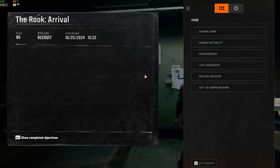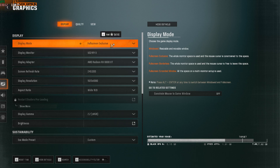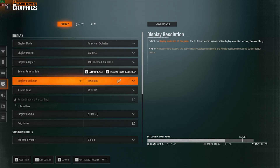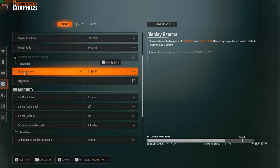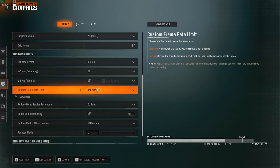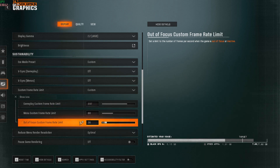Now drop into the game for the best in-game settings. Press Escape, go to the Settings gear, and head to Graphics. For display settings: set Display Mode to Fullscreen Exclusive, Display Monitor to your native monitor, refresh rate to the highest available, and Display Resolution to your native resolution (you can lower it slightly and upscale for more FPS). Aspect ratio should match your native monitor. Display Gamma: 2.2. Eco Mode Preset: Custom. V-Sync Gameplay and Menus: both off. Set Custom Frame Rate Limit to Custom — for a 240Hz monitor set it to 237, 60Hz to 57, 75Hz to 72, 144Hz to 141. Menu frame rate limit: 60. Out of Focus: 20.